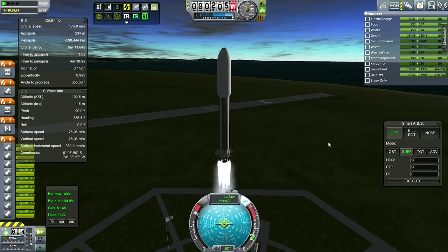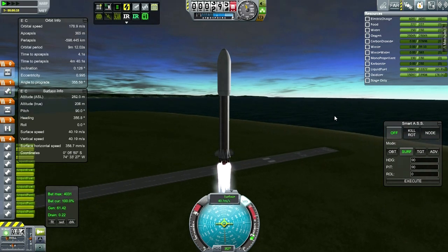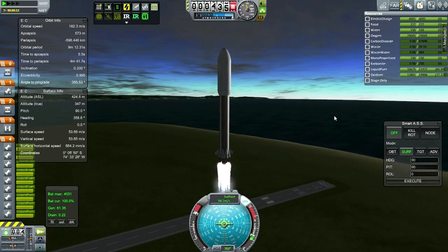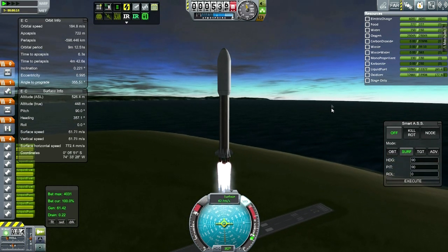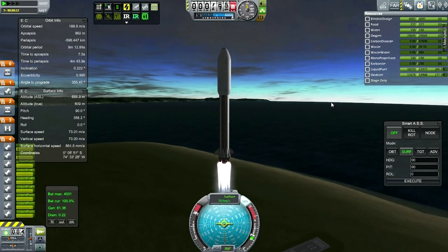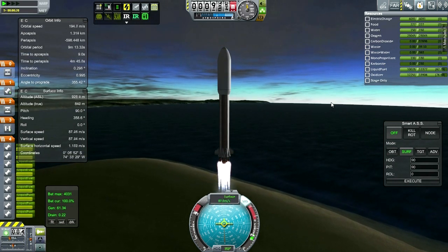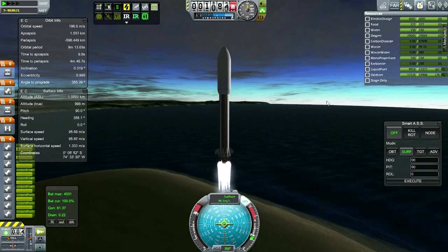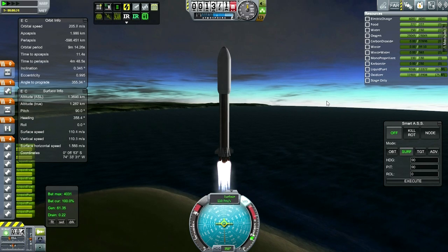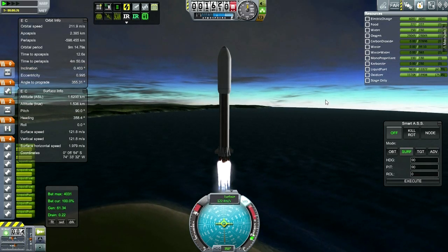Somebody had asked what other destinations I'm planning to colonize. The moon is sort of a test run — we're testing all of our systems to see if they'll work and then we can move on to bigger and better targets. The next target is probably Val or Duna. I'd want somewhere where the gravity is approximately the same as the moon. Val is about the same, Duna is about the same, so those would be logical places to start colonizing.